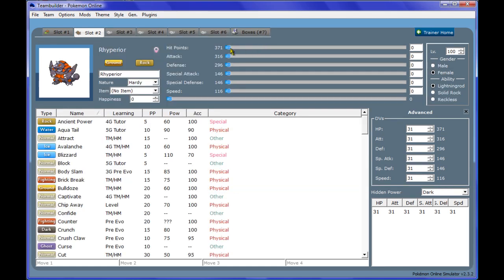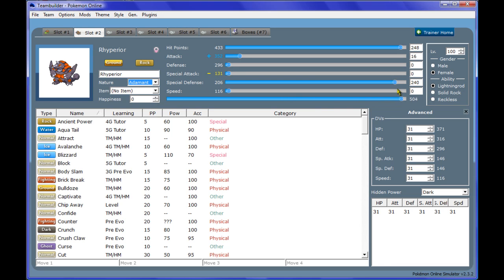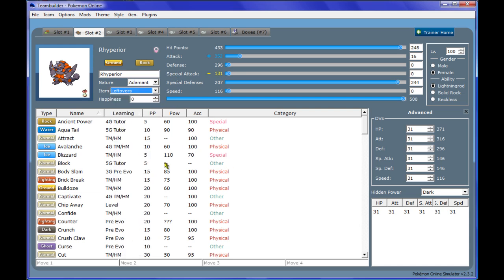We're going to give it some standard bulky EVs: 240 HP, 16 Attack, with an Adamant nature, and the rest in Special Defense — because we want to make up for its lower special defense. With 244 EVs in Special Defense, it jumps up to 207, so now it can take some pretty good hits. It can live a Flash Cannon from max Special Attack Aegislash, which is pretty good. And we're going to give it Leftovers to heal up after some residual damage.